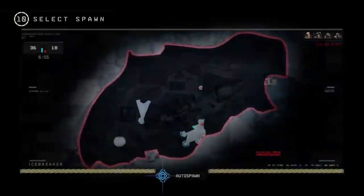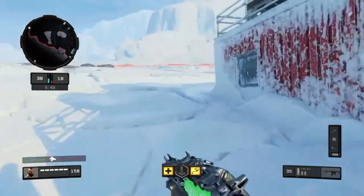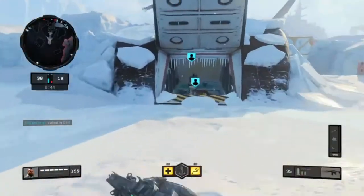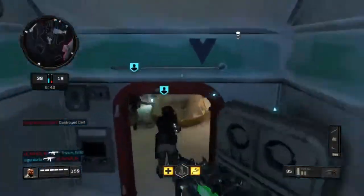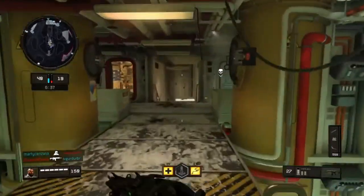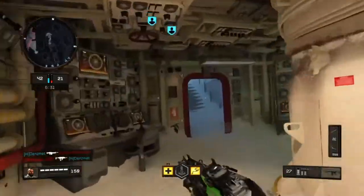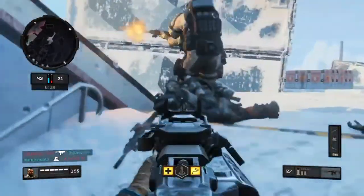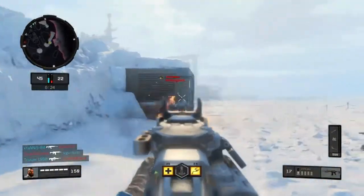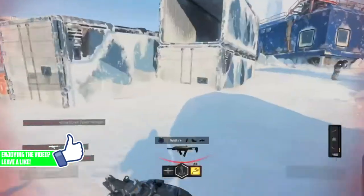Firebreak is one of the messed-up specialists because of Reactor Core and Purifier — you can do that and it is annoying. I'm just gonna stick with Strike Team because these guys are gonna protect me. Strike Team, where are you? You're not my Strike Team but you're doing bits so I like you. Oh, clutched up — thank you Strike Team, you basically saved my life!